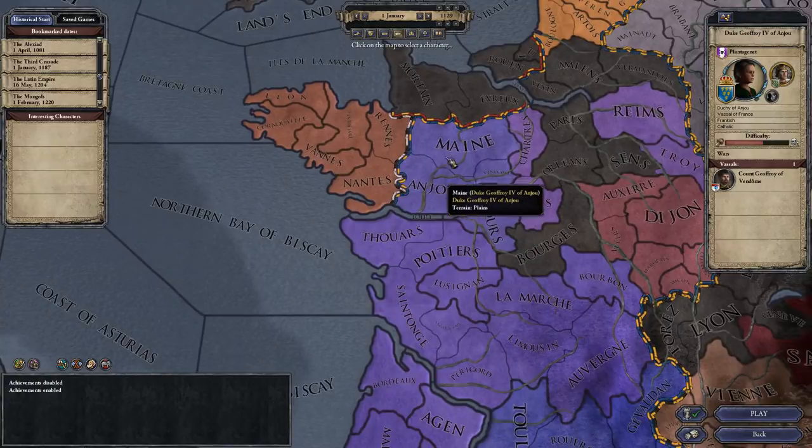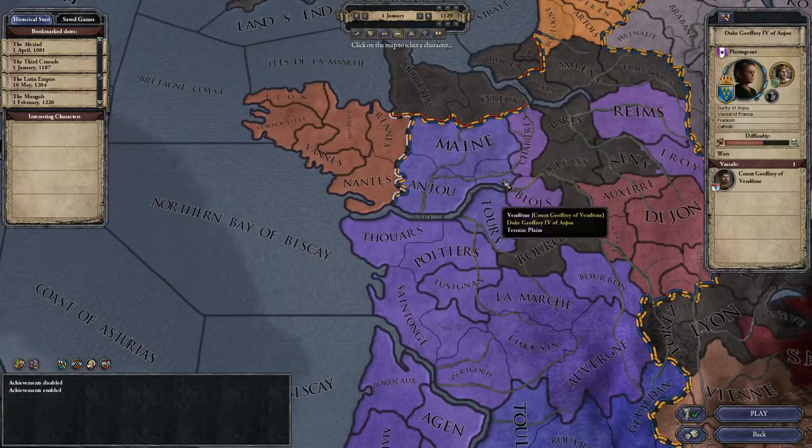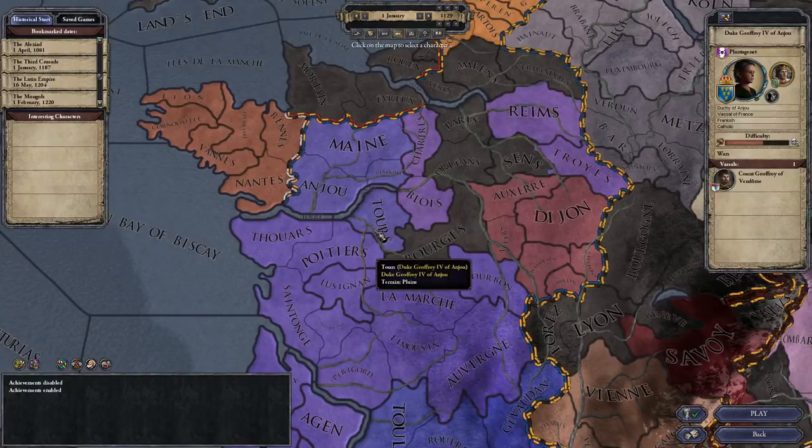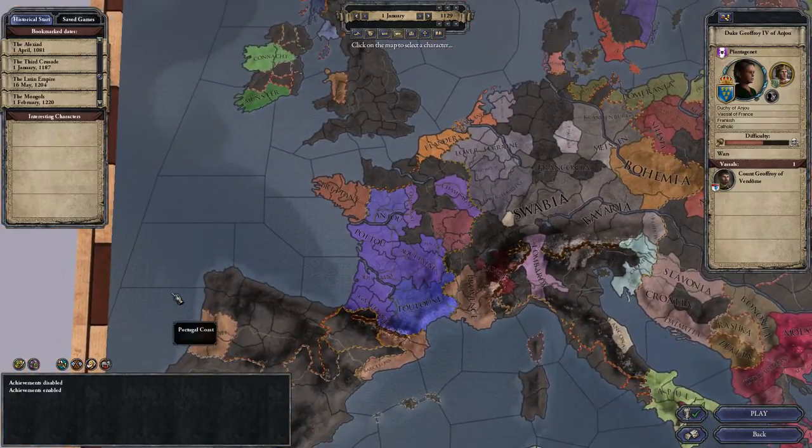The starting area that he has, I believe, is Anjou, Maine, and Vidome — the three. For this game, the DLCs I'm running are: Sword of Islam, Legacy of Rome, The Republic, Old Gods, Sons of Abraham.